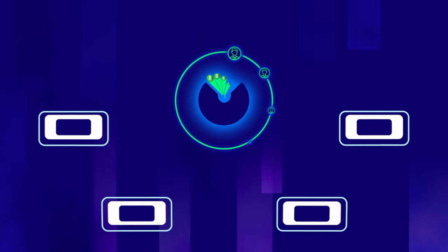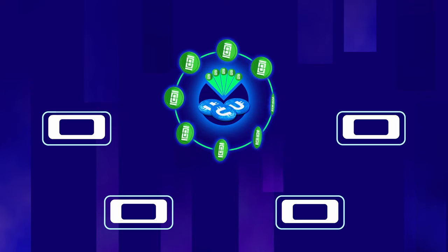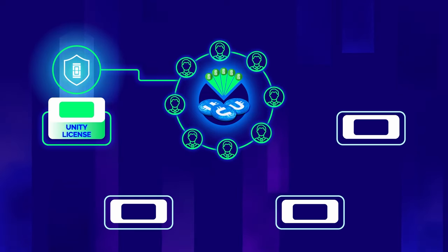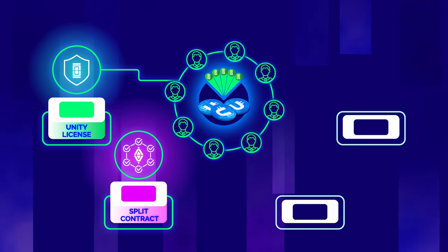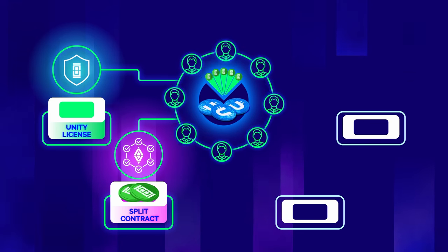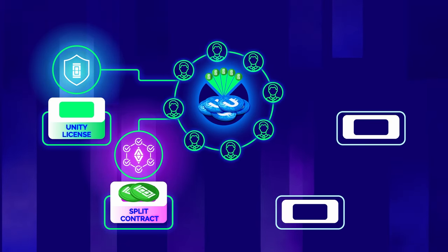So how does the community pool work? Step one: to enter the community pool, a user needs to buy a special Unity license costing 110 euros. Step two: sign a split contract and get special Unity split tokens. After the split contract is paid, the pool is automatically filled with Ultima tokens, which are then frozen in it.